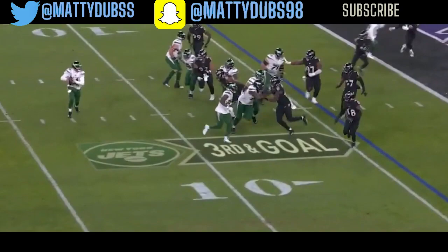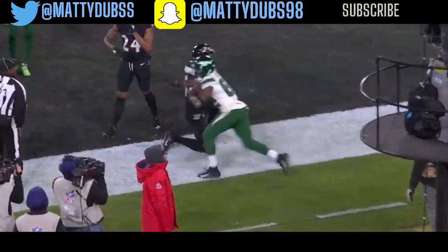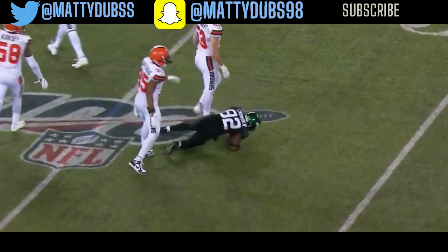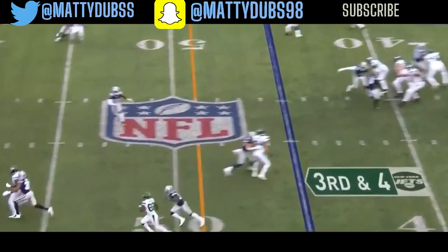And out of bounds. Out to his right again, throws. Pass is caught. Third and five, as Falk is able to connect. And Crowder couldn't keep his balance but got himself open for a Jets first down.